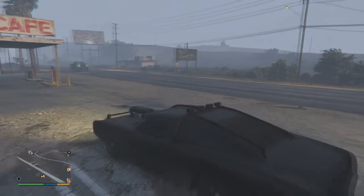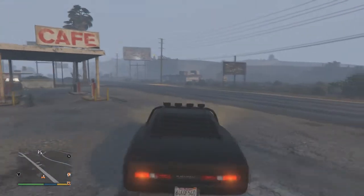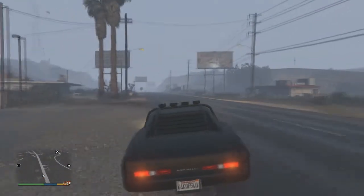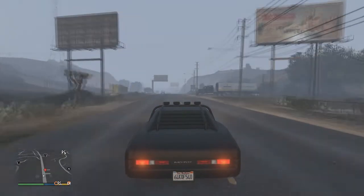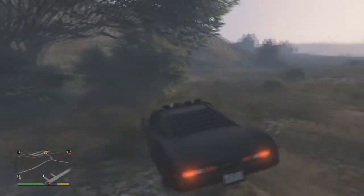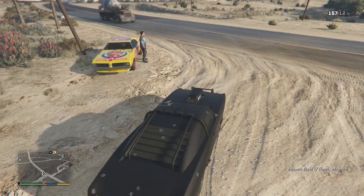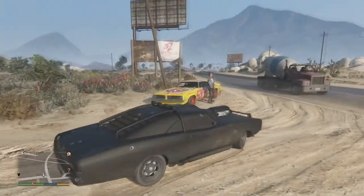You can find the Juke O' Death just by playing the game. It pops up as a little blue dot next to the Los Santos Customs in the Grand Sonoran Desert, right in between the two closed stores — I believe one is a discount store and the other is a Suburban.